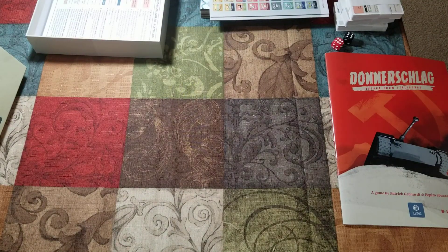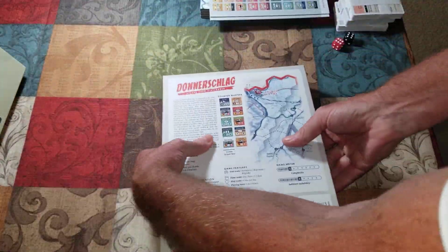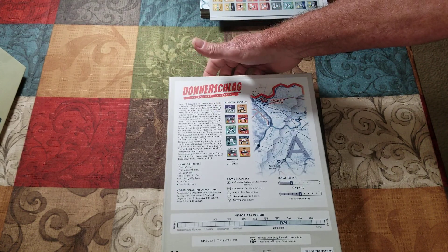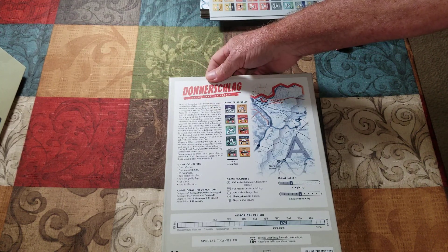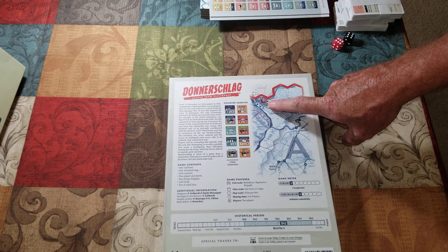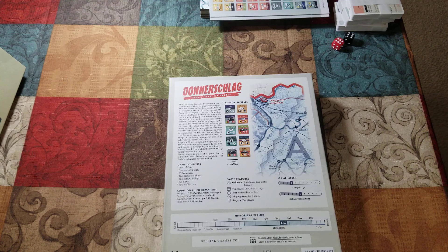Hexy hasn't done an unboxing in a while. Let's look at the back of the box. It says from December 12 to 23 December 1942. Operation Vinta Givita was in progress — the code name for a relief attack by Heeresgruppe Don, which I believe would be von Manstein. The Axis formations entered with 50,000 men and 250 tanks, while the strength of Soviet formations was reported to be about three times that. I can see Kalash right there — that was the point where the Russians performed their pincer around Stalingrad and linked up, cutting off Paulus and the Sixth Army.